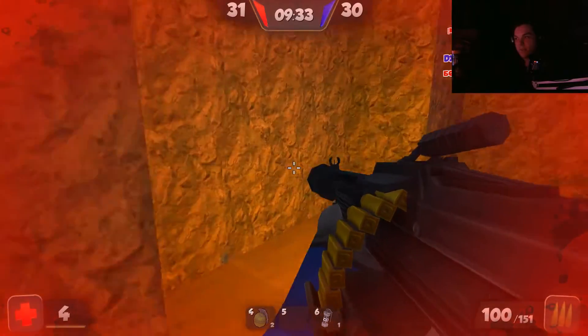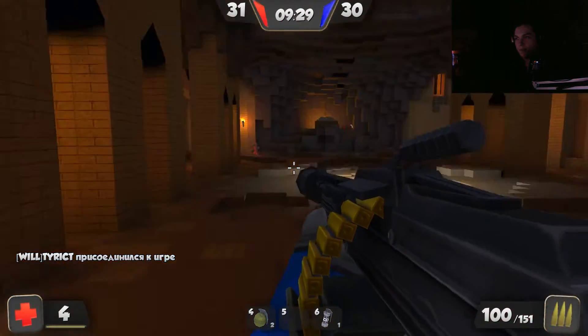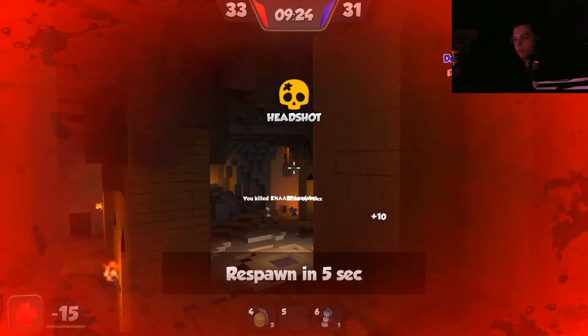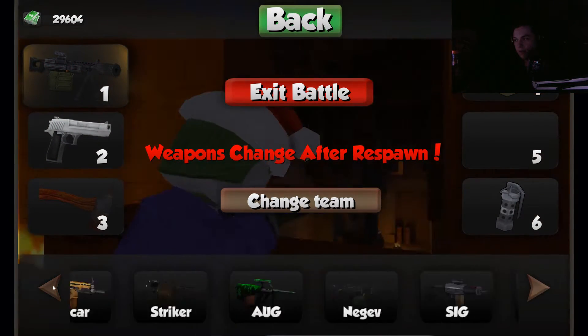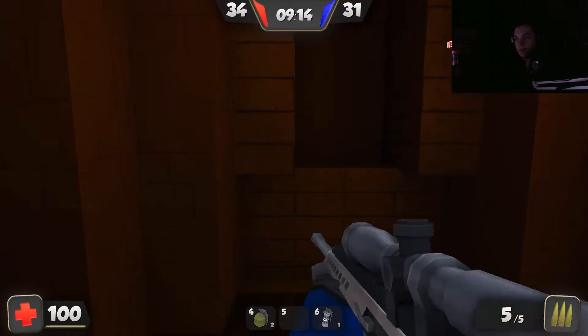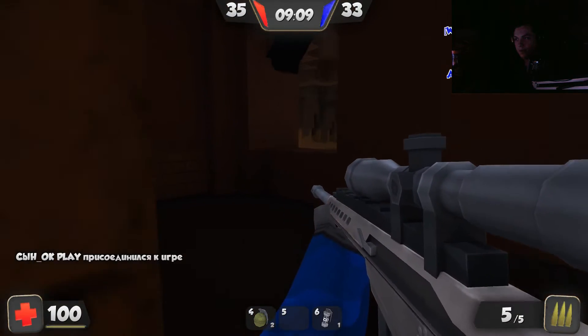There's a lot of different maps and they're all Minecraft-style maps. I could maybe try to snipe — this would be a good map to try to snipe on. Let's try using the sniper rifle. I do have a Barrett and I think this is the best sniper rifle in the game. Let's see what we can do — maybe get a few kills if I look out the window.